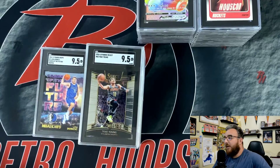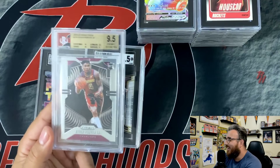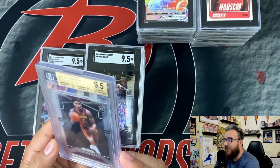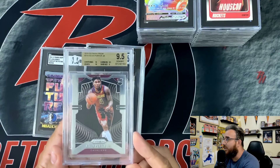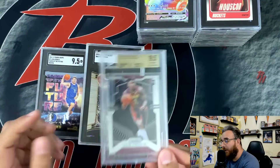And that's gonna do it — oh, I actually do have one Beckett. One Beckett in a 9.5, True Gem Mint 9.5. Actually no — the surface is a 9. Almost, almost a 10. Almost a pristine. So pretty happy about that too.